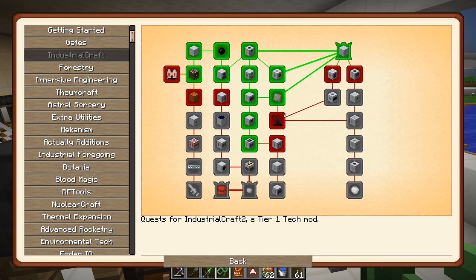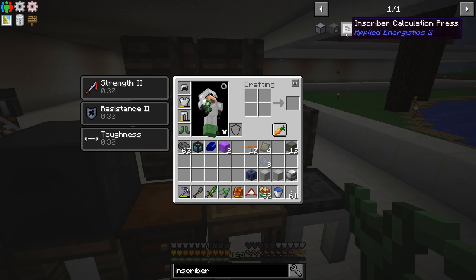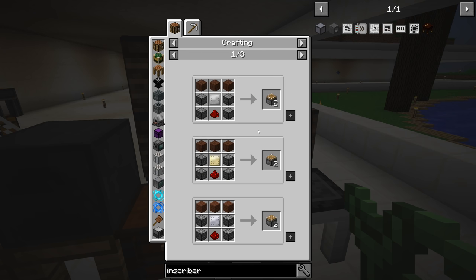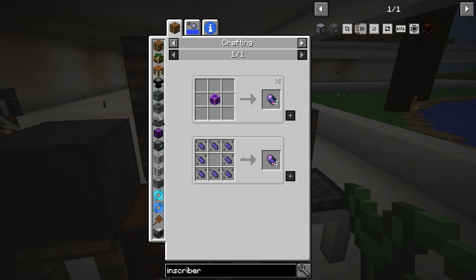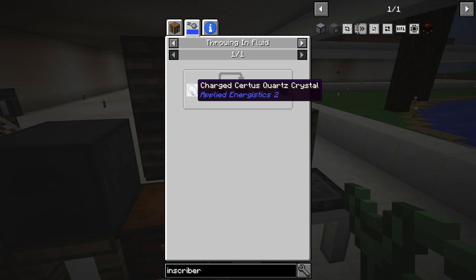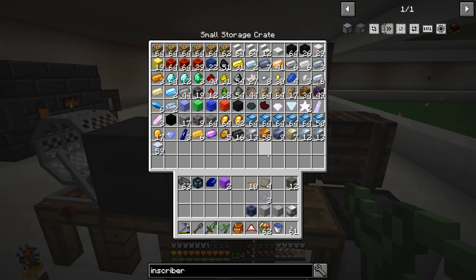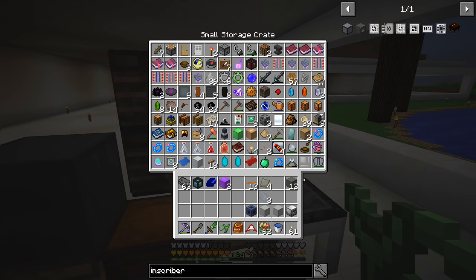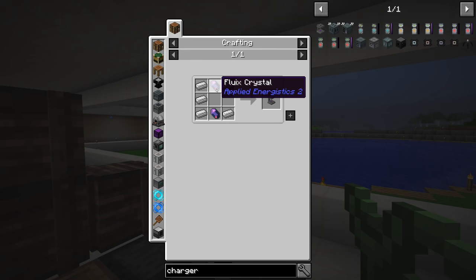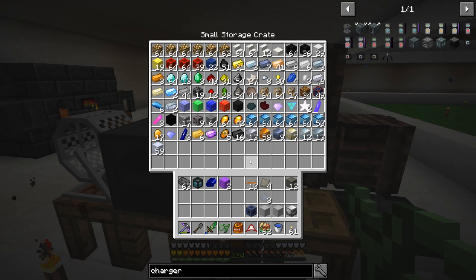Let's go back in here. We should be able to do everything - sticky piston, yeah, we can make those, not a big deal. So Fluix is probably our next hard stop here. In order to make Fluix, we need to take redstone, nether quartz, and charged certus quartz and drop it into water. Do we have any charged certus quartz? I don't think we do. So that means we have to make ourselves a charger. But in order to make a charger, you have to have Fluix - so we are at a stop right now where we have to find charged certus quartz.